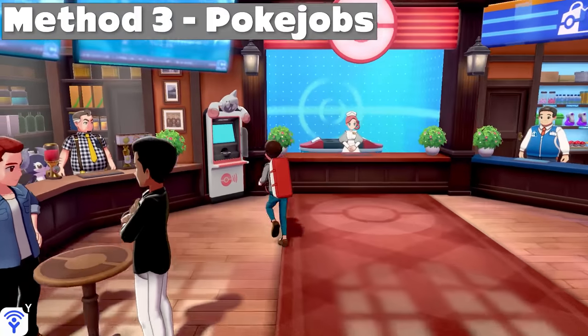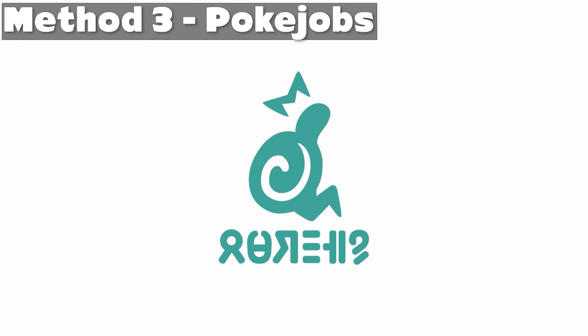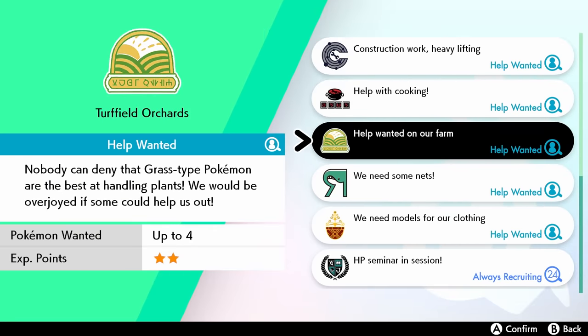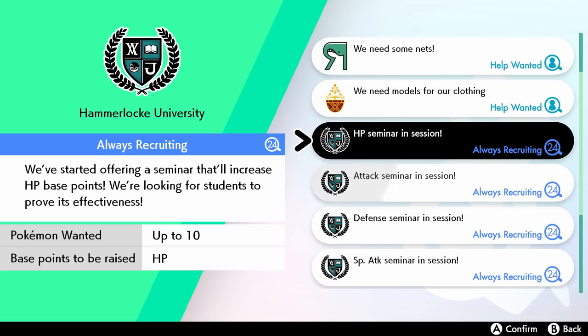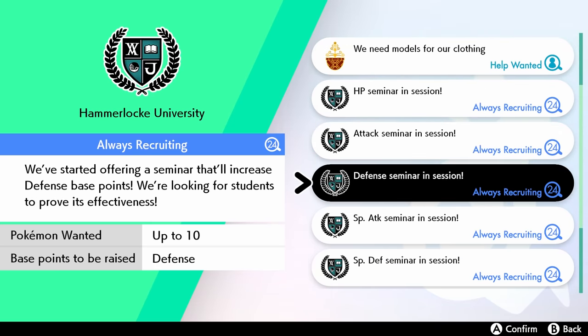The traditional EV training method is definitely more affordable and works on multiple Pokémon at once; however, it can be time-consuming to knock out all those Pokémon. Last but not least, we have a third and new method: Pokéjobs. Pokéjobs are newly introduced in Sword and Shield and can be another very cheap and easy way to EV train your Pokémon, although it is by far the slowest of the three methods.